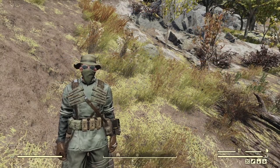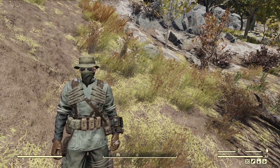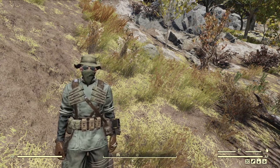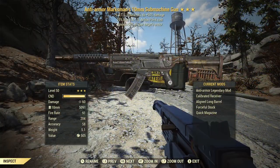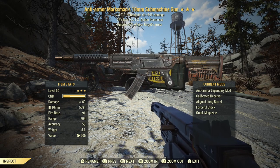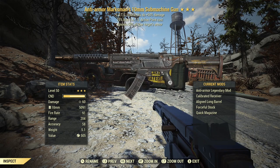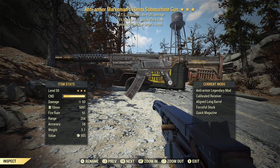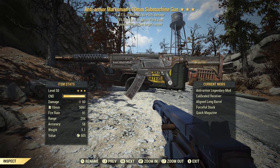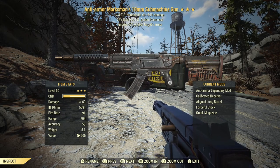I'm on a custom world and I've rolled a couple of these. I'm going to test one as a VATS-only weapon and the other as a non-VATS weapon. For the VATS-only test, we have an anti-armor with VATS critical hits doing 50% more damage and 25% reduced VATS action point cost. It's modded with a calibrated receiver for extra critical shot damage, an aligned long barrel to reduce AP cost, and a quick magazine to also reduce AP cost.